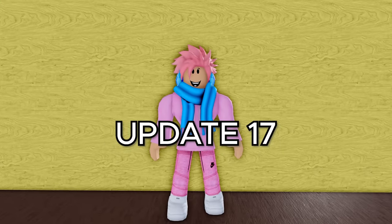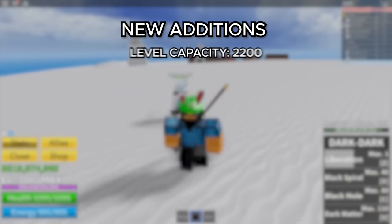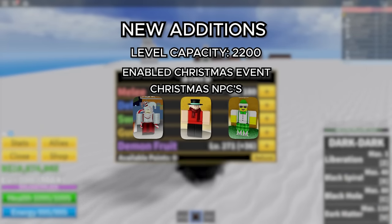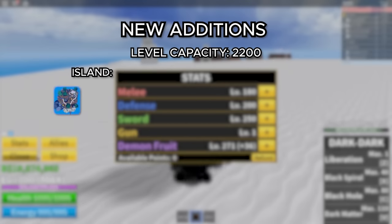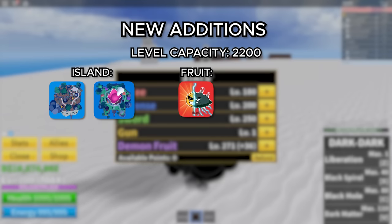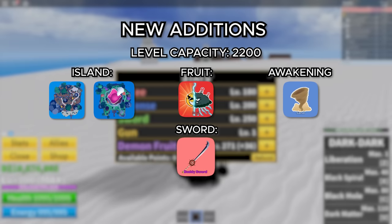Moving on to update 17, this was the Christmas update for 2021. The level cap was increased to 2,200. They added back Santa Claus and the Magic Elf, and this time they added the Greedy Elf, though this one you could only access in the second and third sea. They added two new islands — Peanut Island and Ice Cream Land. They added a new fruit called Soul, which would later be changed to the Spirit Fruit because of copyright. They also added an awakening for the Sand Fruit and a new buddy sword obtained by defeating a certain boss.